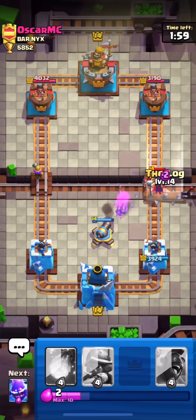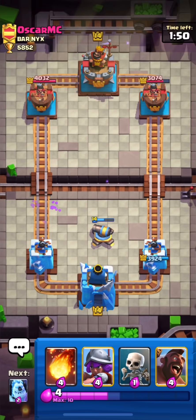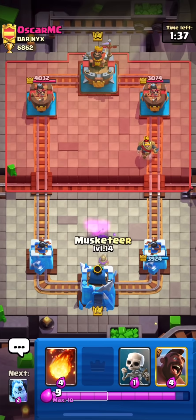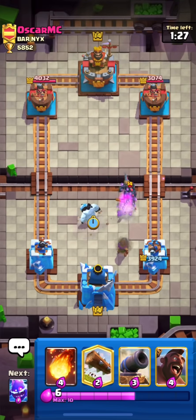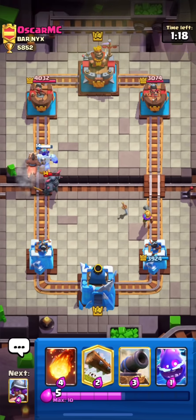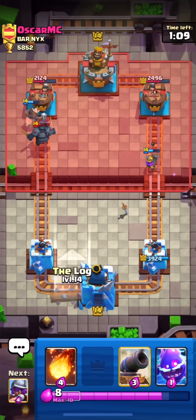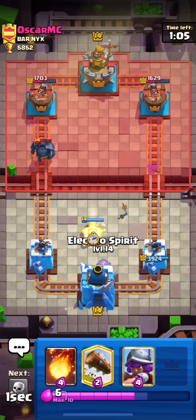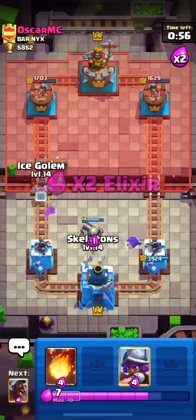I have to defend this push. I'll log his witch toward my cannon, then use my electro spirit for his remaining goblin gang. This is a very weird deck — this is mid ladder! I'll wait for his play. He dropped his knight, I'll use my musketeer — and he just dropped his pekka behind his knight. That was going to melt so easily and he gave me such huge value. I'll send my hog on the opposite side so he has to defend there too. I think he rage quit.